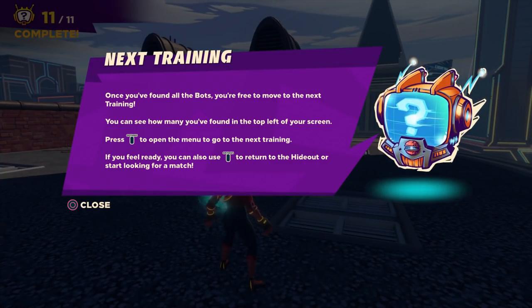Next training: once you've found all the bots, you're free to move to the next training. You can see how many you've found in the top left of your screen. Press options to open the menu to go to the next training. If you feel ready, you can also use options to return to the hideout and start looking for a match.